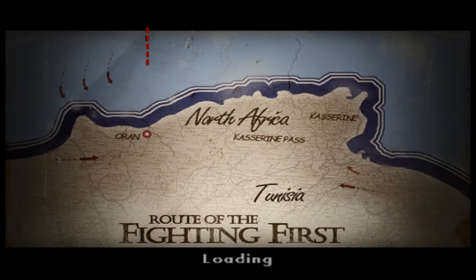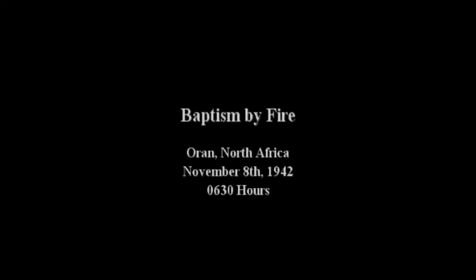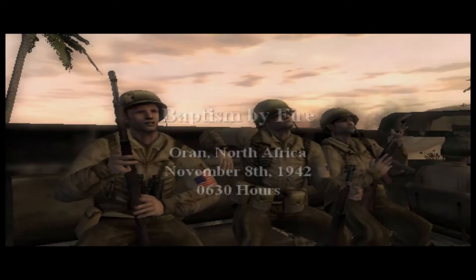What's quite cool is that as you progress through the areas mission by mission, you can see where you are on a map. So we're in Oran, and then you move on to Kasserine Pass as you go on. Alright, let's get into it. Oh, there it is glitching a bit — it only occasionally does that. It's a bit weird.